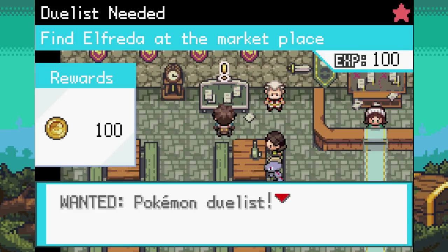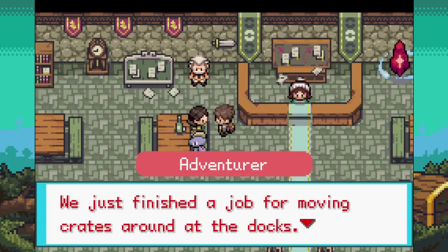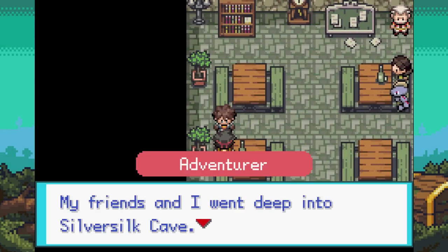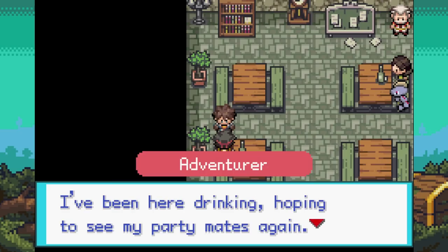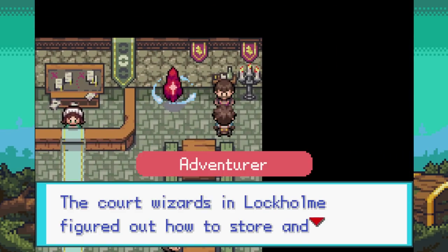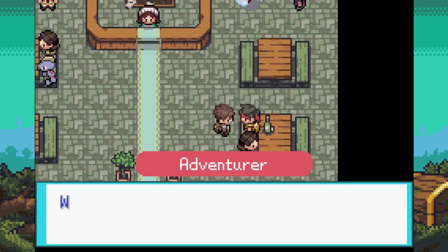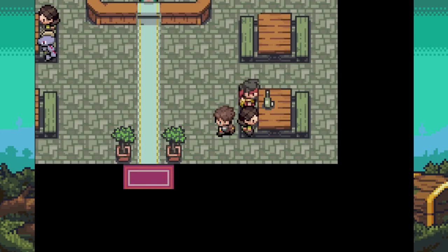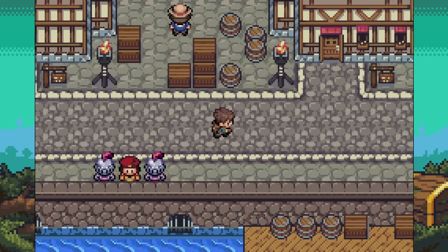There's a submission board quest — find Alfreda at the marketplace. Let's explore a bit. An NPC mentions going to Silver Silk Cave and getting swarmed by spider Pokemon, and his party got split up two years ago. The core wizards in Loughholm figured out how to store and transport Pokemon using crystal power — they call it a Poker Crystal. This reminds me of a ROM hack that used save points like a traditional RPG.